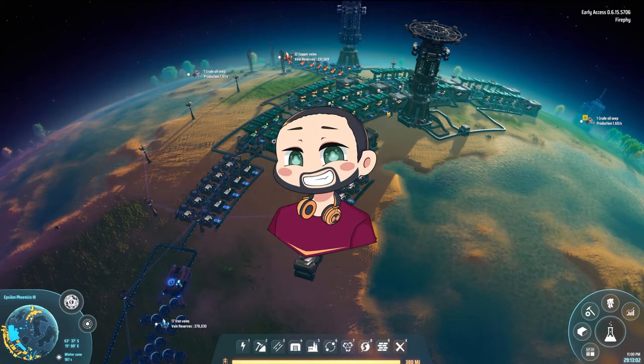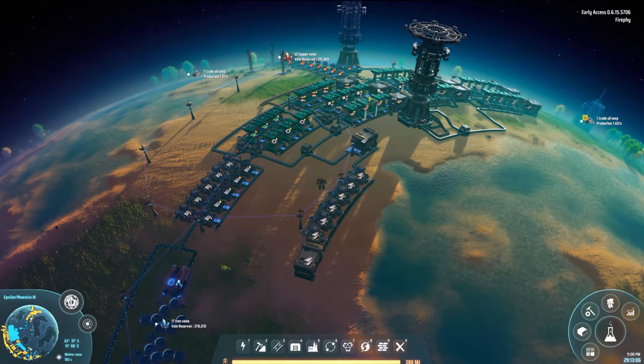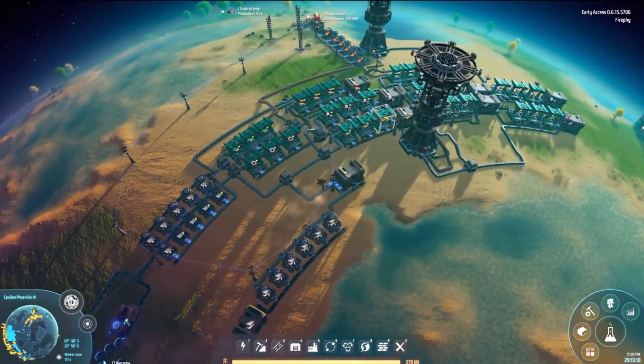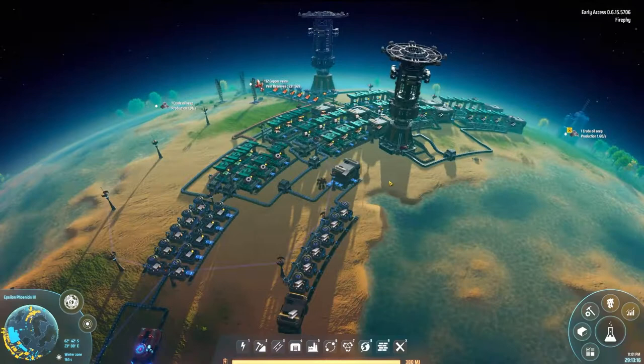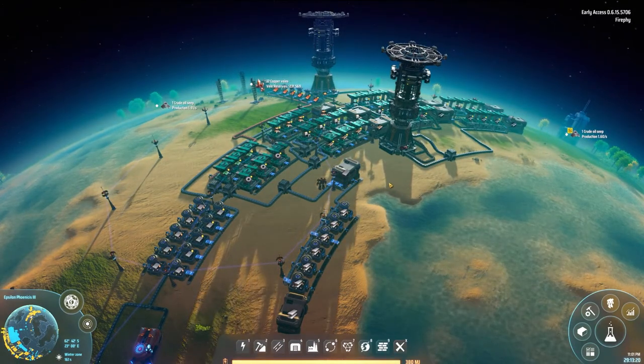Hi guys, my name is Fifi and welcome back to another episode of Dyson Sphere Program. Today we are going interstellar. We need to get this titanium to this planet and we need to start doing yellow research, otherwise I'm going to run out of resources and I will be stuck.